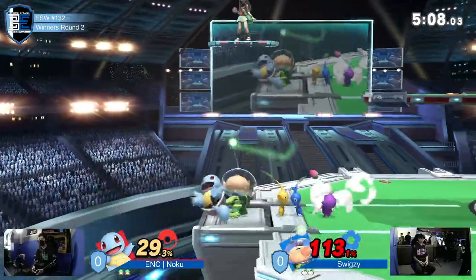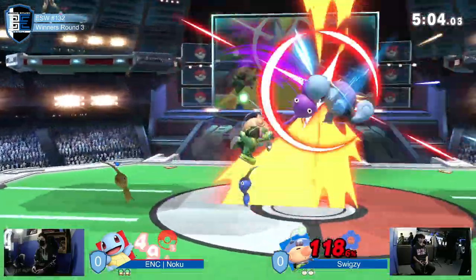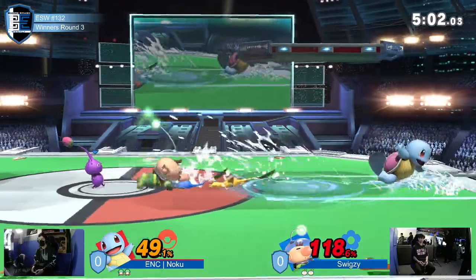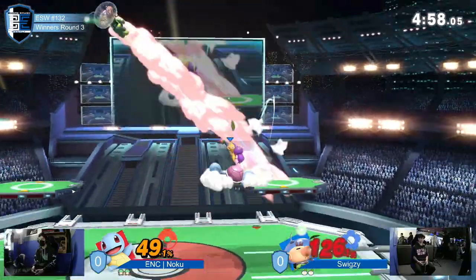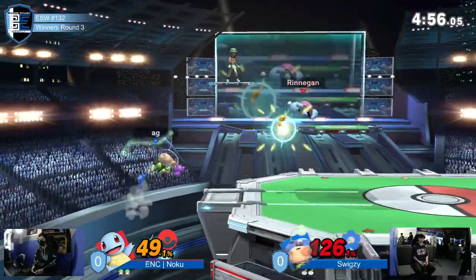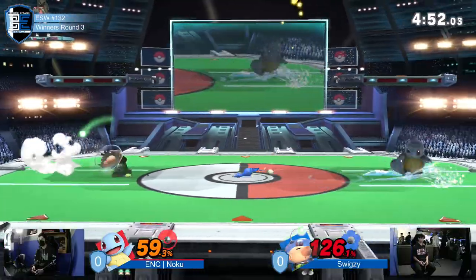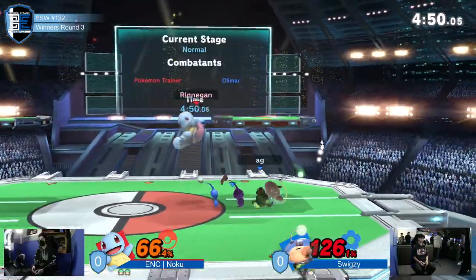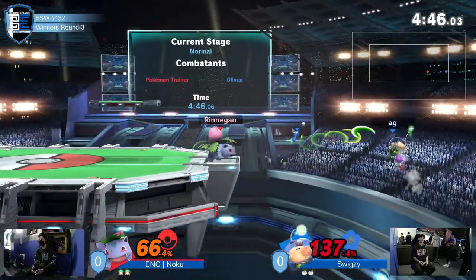It won him the game last time, we'll hope he'll get it again. He's getting really greedy — look at these up smashes on Squirtle. Noku knowing when to take pace off and just play defensive, hold shield, play against the Pikmin. Really choosing his armor — they can't grab you through the shield. Although that purple Pikmin's now a flower, so those up smashes that Swigzy likes to kill with at ledge might be a little too much.